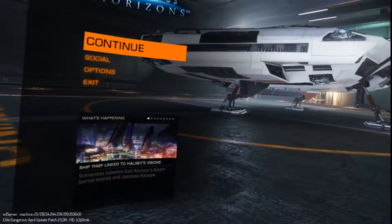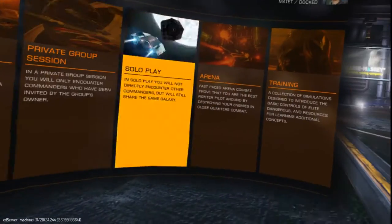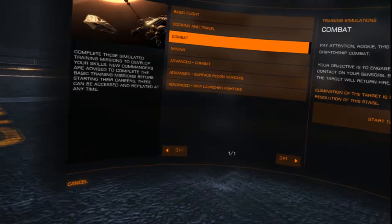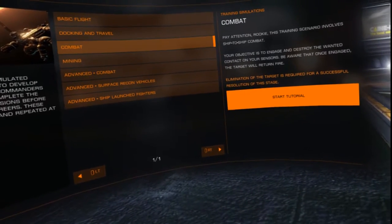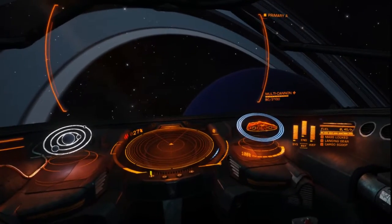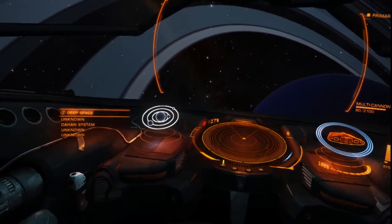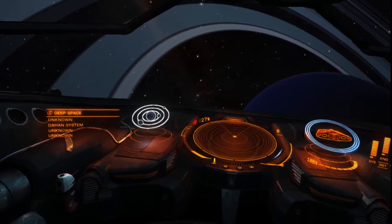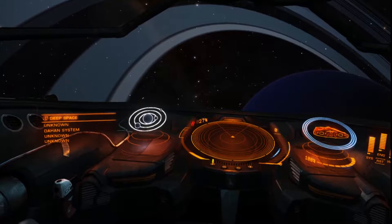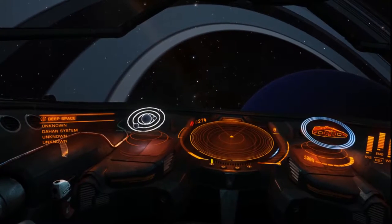We're going to do the simulator training really quick — we're going to go to training, simulation, combat. With the Sidewinder it's not exactly — you start with a gatling gun on your right, a multi-cannon apparently. I've got a tip off for you, Commander: potential bounty hunting opportunity. The target should be passing through this sector soon — don't worry, you got this.